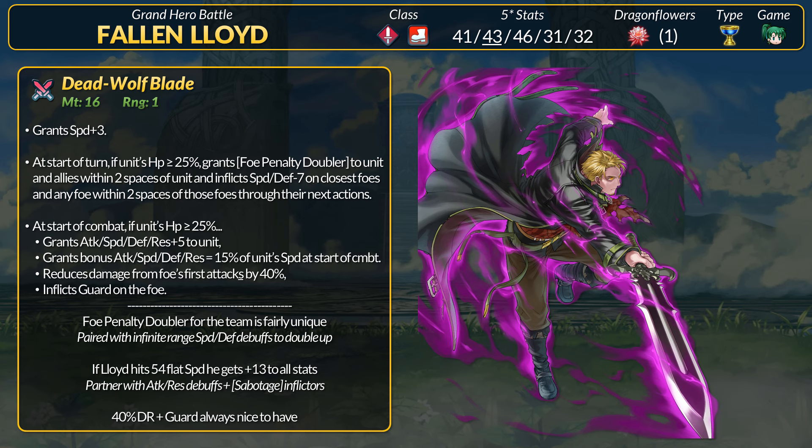This means they do in fact stack. What I'm getting at is that you really want to pair Lloyd with a sabotage status debuffer. Just to name a few — for refines: Fallen Julia, Kyria, Flame Emperor, and Dual Micaiah. For other units: T-time Lysithea, Dual Mark, and for the future, Mid-Hulger also has it on her weapon. The new Azura has the tier 4 cantrip, and Snag 4 inflicts sabotage. Then there's Legendary Camilla, who needs no introduction. If the enemy cannot neutralize debuffs, then with Foe Penalty Doubler and sabotage, that could be minus 21 speed and defense just from Lloyd.